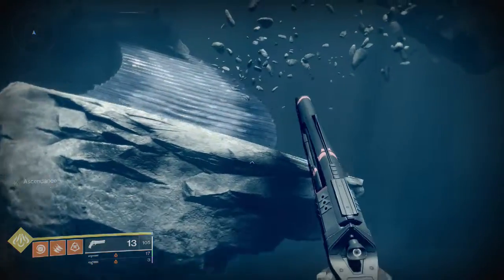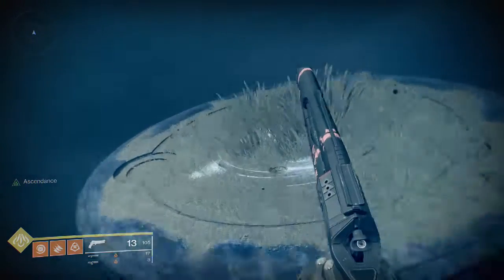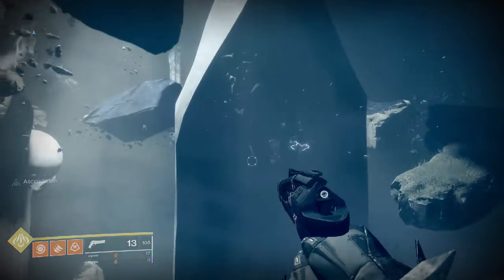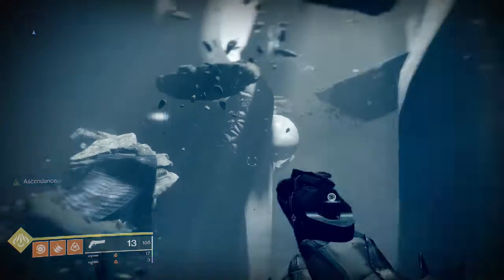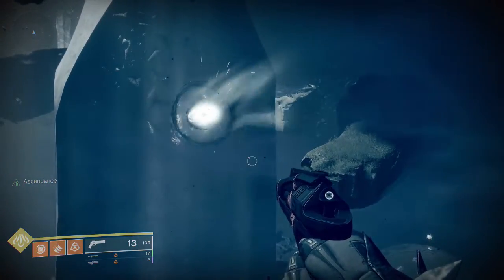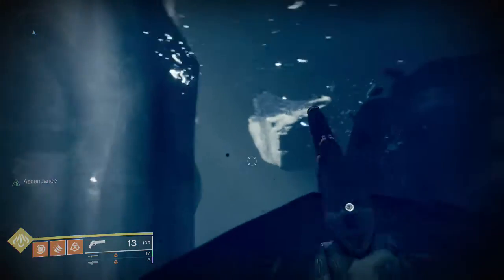We're going to keep going upwards - basically that's what you want to do, just keep going up. You can notice on my mini-map there is a red enemy and at some point he is a sniper. There are going to be some snipers here - you might want to take them out because they will do a lot of damage to you. There's also going to be some shadow thralls once we get pretty far along.